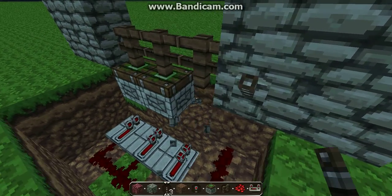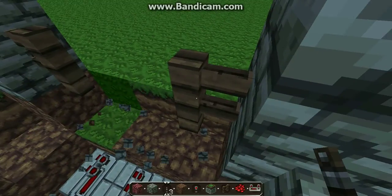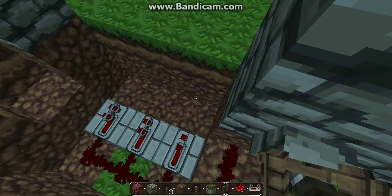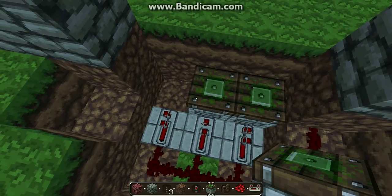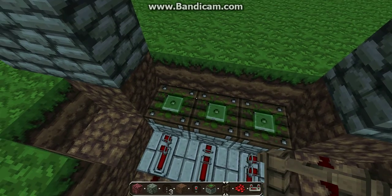I actually made the sticky pistons one block higher than they're supposed to be, which is an easy fix. You're going to put your sticky pistons two blocks down from where the entrance of your door is going to be, like that, and then you're going to put your fence gate on top of that.